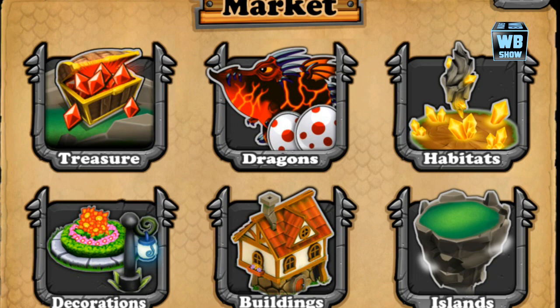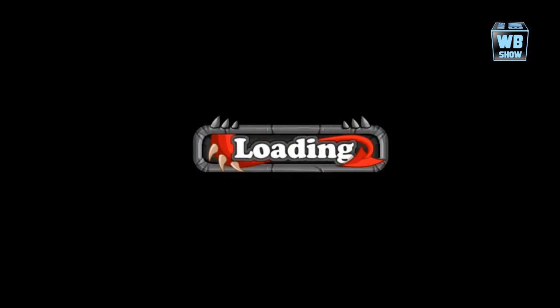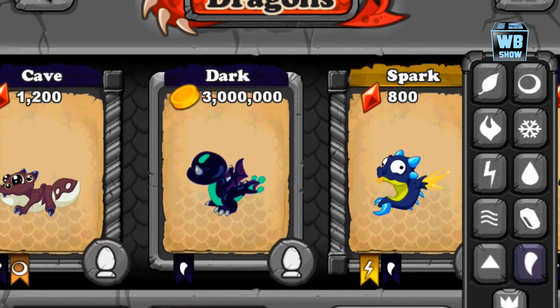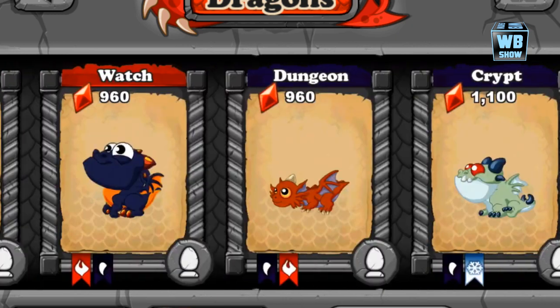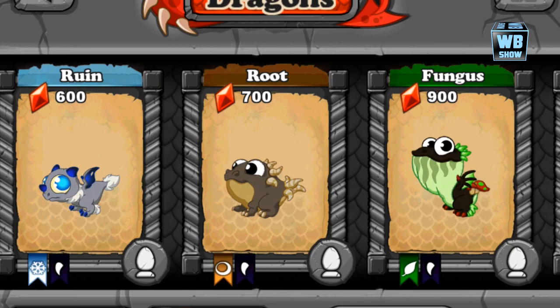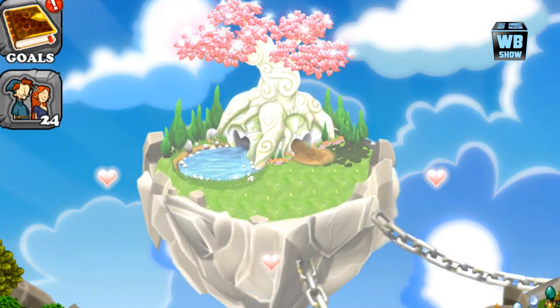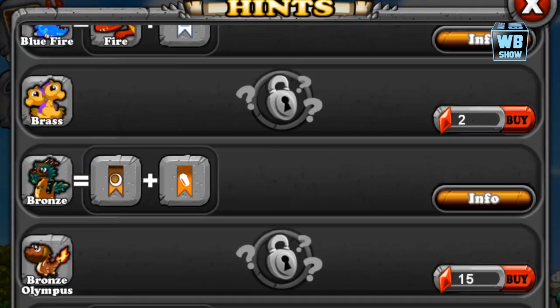Looking at these dark dragons, I haven't seen anyone I'd like so far, but we're going to be looking at the cold line of dark dragons in the game that was just released today. We already looked at the spark dragon and the raft dragon — now we're going to be looking at the ruined dragon. I think this is going to be a cool one. Let's go in and look at the breeding hint and find the ruined dragon's combination.